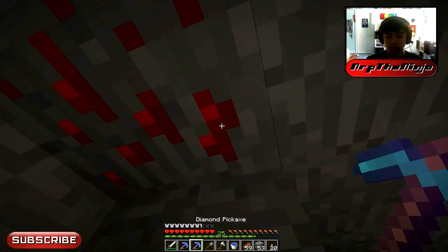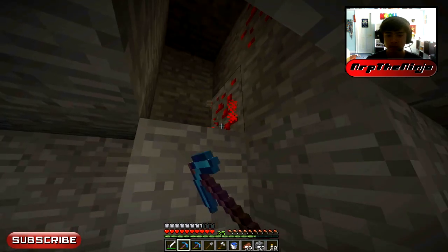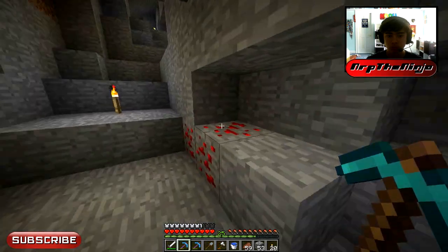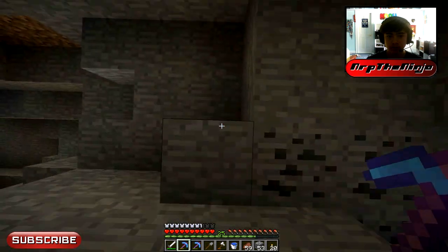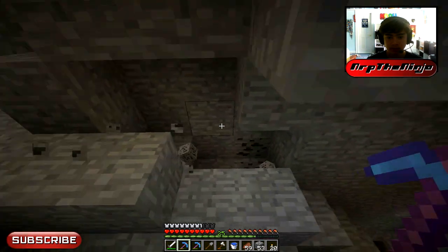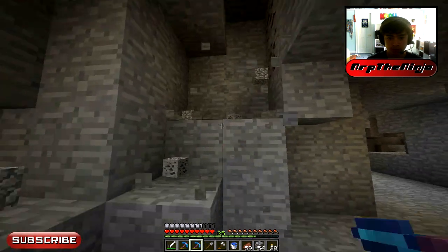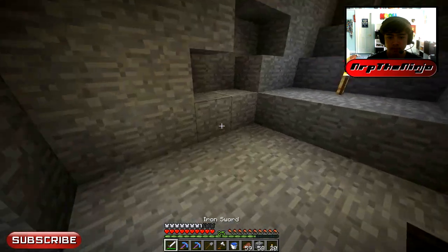Oh, redstone. I don't think this is any new cave because there are torches all around here and there's no other ores. I might have just missed this piece of redstone. Well, there's more stuff. I'm just going to get all this stuff I can. I really should probably be getting the coal with my efficiency pick. No more, no more.